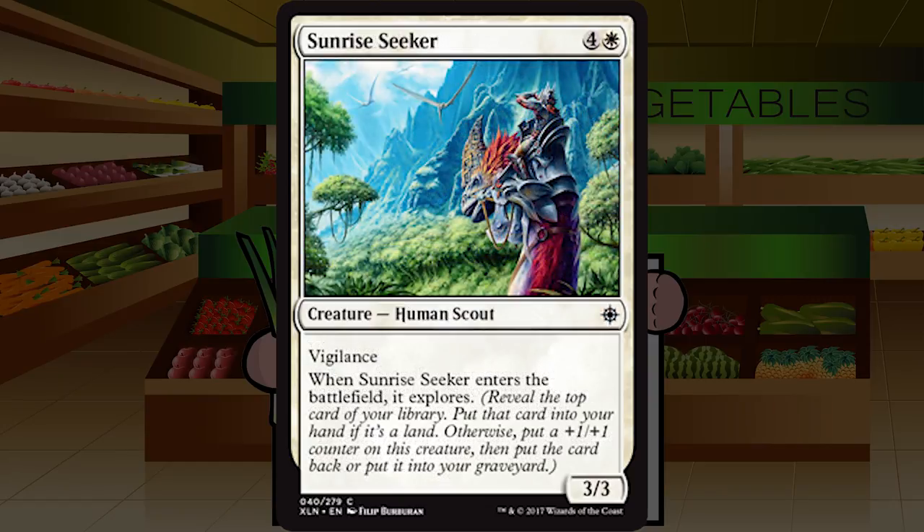Sunrise Seeker is four and a white for a Human Scout at common — a 3/3 with vigilance. When it enters the battlefield, it explores. So it's a 3/3 vigilance that draws a land or a 4/4 vigilance that scrys — for five mana. That's really over-costed in any of those configurations. Not impactful enough for me to want to play this regularly. C minus — I'm going to cut it more than I play it.